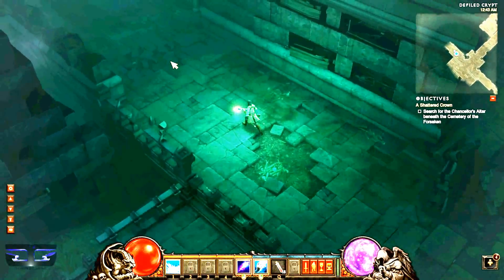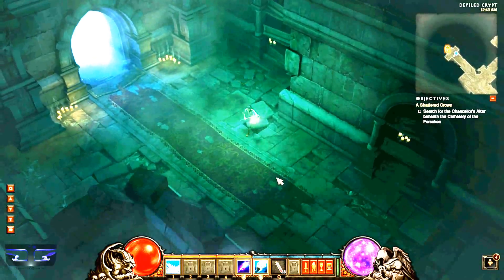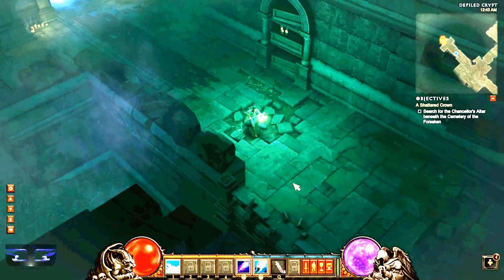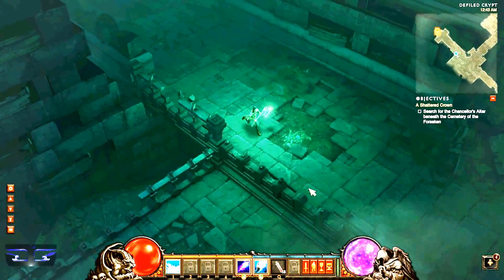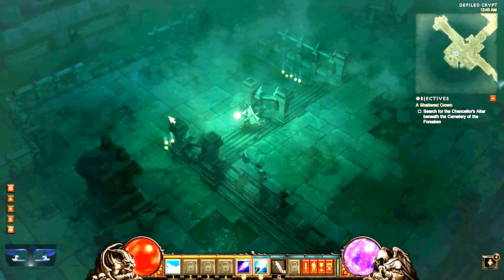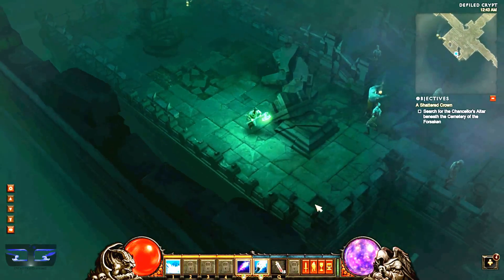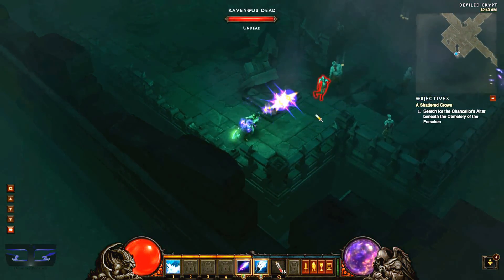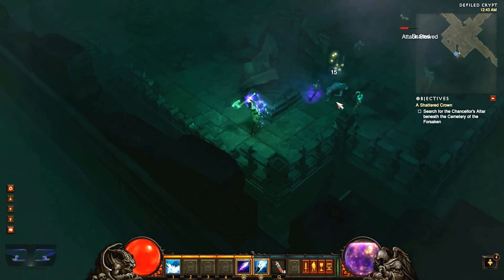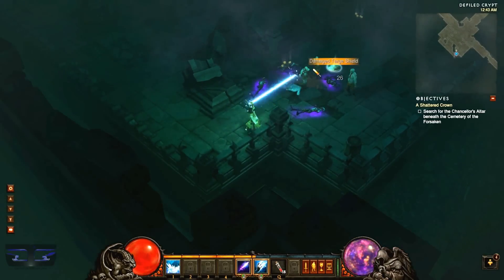Before I head down to the center, let me check what's up here. Level 2! So I am in the right crypt — I picked the right one to begin with. Actually, maybe not; I may be jumping the gun here. Let me just check down here real quick to see if there are any chests or anything. Just enemies. Yeah, my attack speed is really low, but I'm doing a lot of damage though.